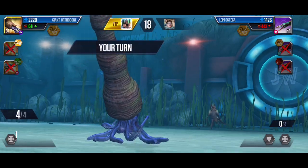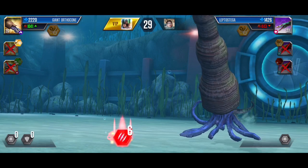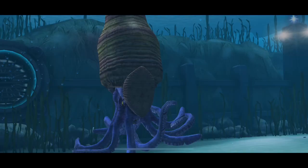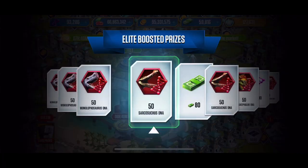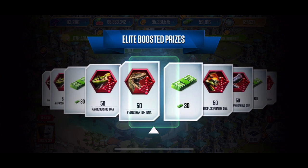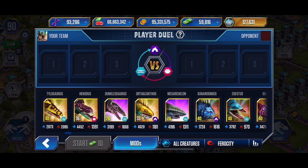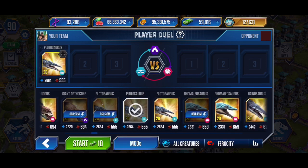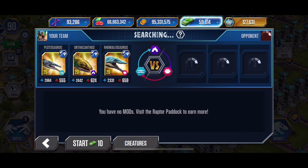Pick up an extra action point. Let's see what we get on the mod elite wheel - Velociraptor DNA, I'll take it, getting very close to my next Velociraptor. And I'll do one more of the aquatic mods. We'll go here, here, and here - three protectors. Let's see what we get matched up against.